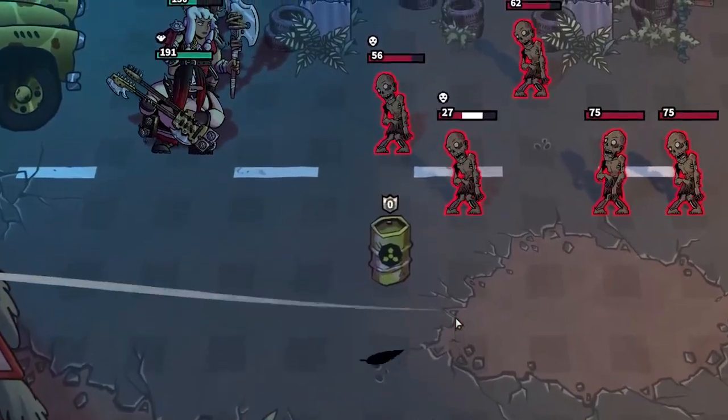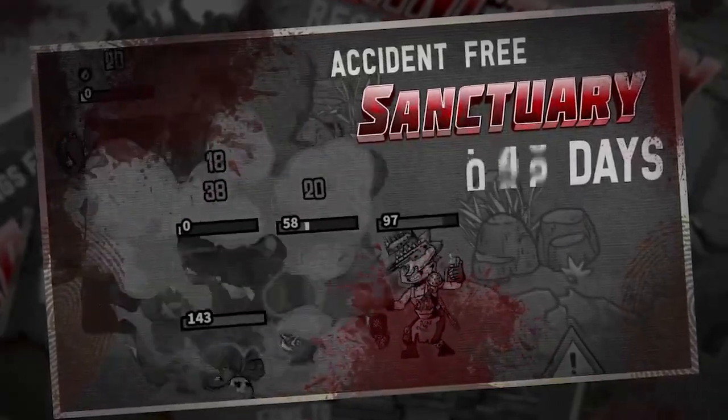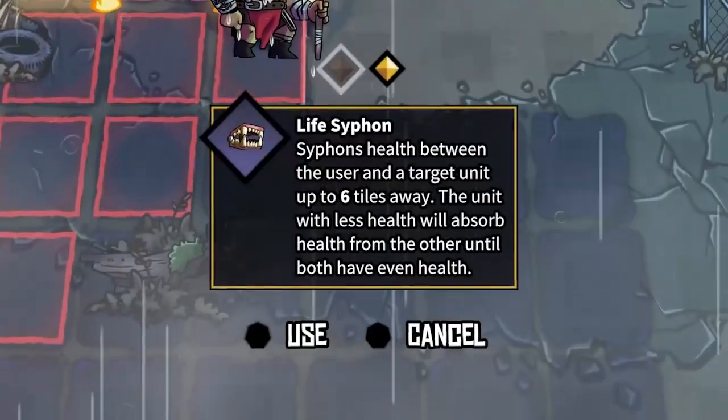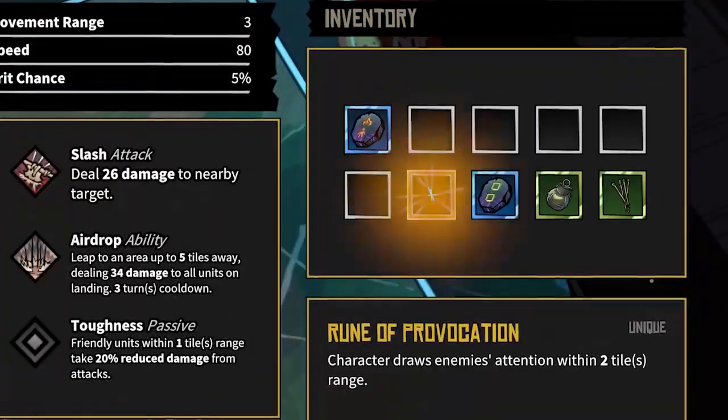Life in the field is full of happy accidents. And sad accidents. So be sure to pack your bags with plenty of items and runes — useful if you or your squad members are backed into a corner. Choose your resources wisely before each encounter.